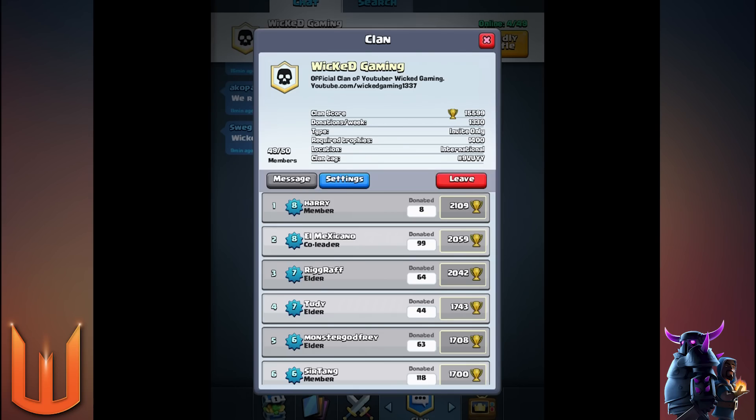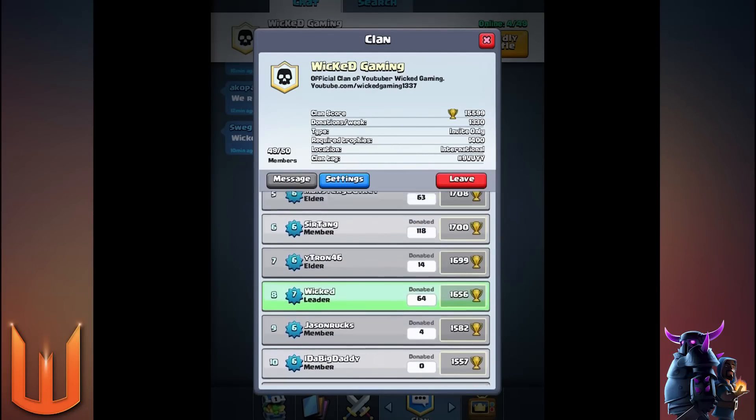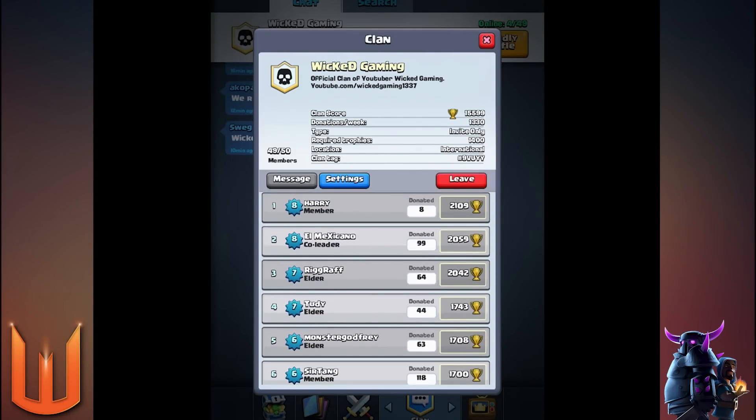Now for Clash Royale - my clan is called Wicked Gaming, named after my channel so people can find it easily. It's pretty much a full clan and will always be full at this stage. The trophy requirement is 1,400 trophies and we're trying to make this a high-end Clash Royale clan, competing in the top 200 clans in the world. If you're on Android you probably won't be able to get in just yet. We clean members each season - as long as you're active in donations and chat and keep up with trophy requirements, you'll have a permanent place.